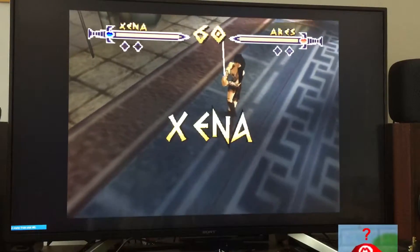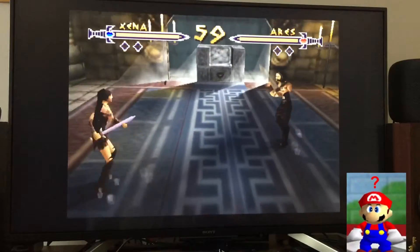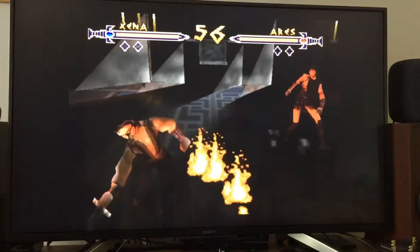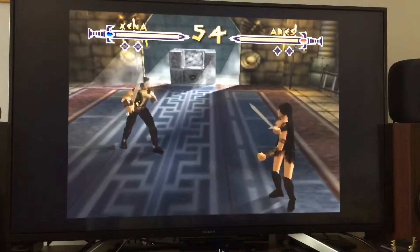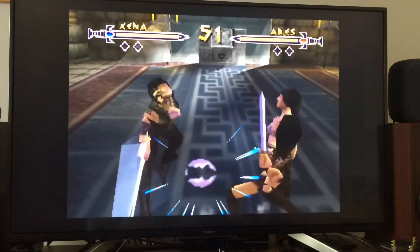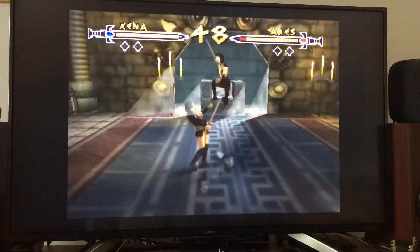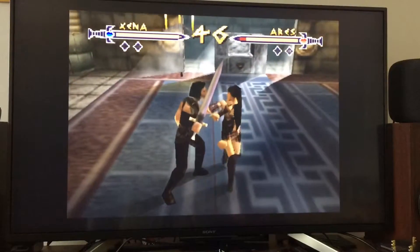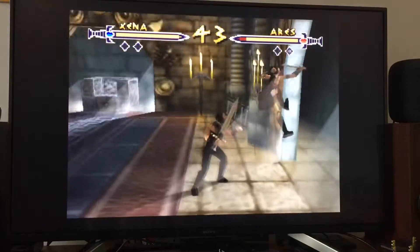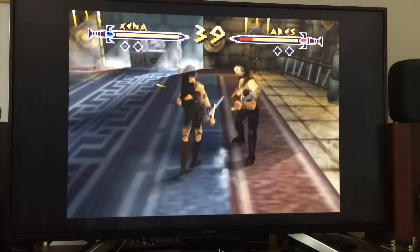I don't really know any of the controls on this, but I thought I'd show sort of running around and stuff. Seems to be the right analogue stick that does movement. What are all the attack buttons? There's jump - look at that, off the wall. This looks pretty interesting, really.